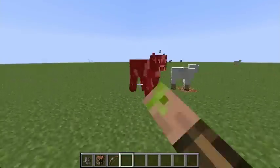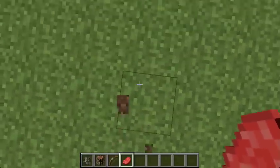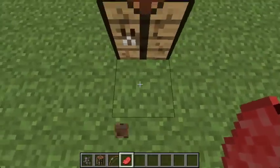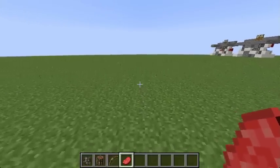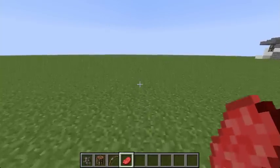When you hit an entity, your sprint does not break. You cannot sprint in all directions, only forward. When you run into a block, your sprint breaks and you're no longer sprinting. You cannot sprint while standing still. When you're sprinting and you let go of your sprint key while holding forward, you continue to sprint.